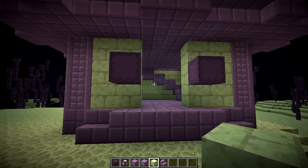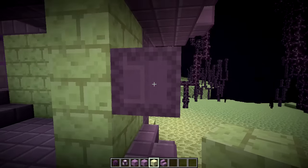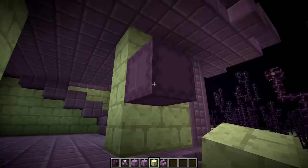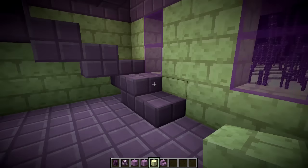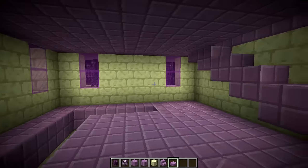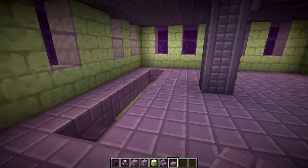The purple block comes with its own stair and slab combination. I did hear about possibly end stone getting its own slab and stair combination but it's not in this snapshot. There are also shulkers, which are pretty cool in their own right — that'd be interesting for a creative build, though you probably don't want to use them in survival. And there are also the purple slabs.